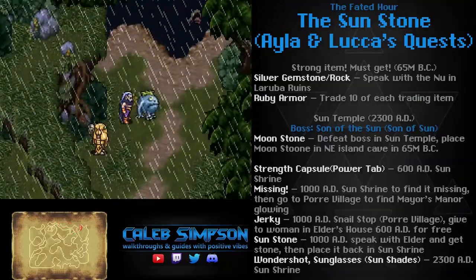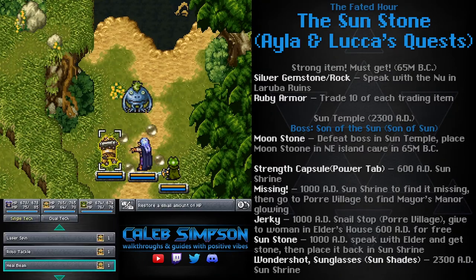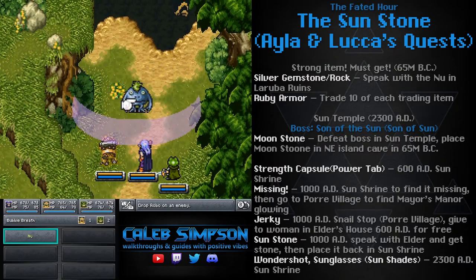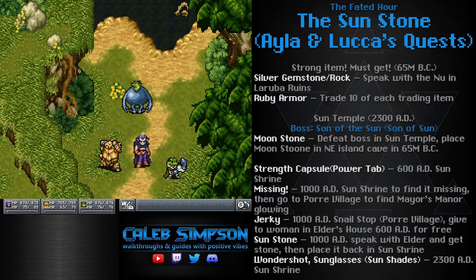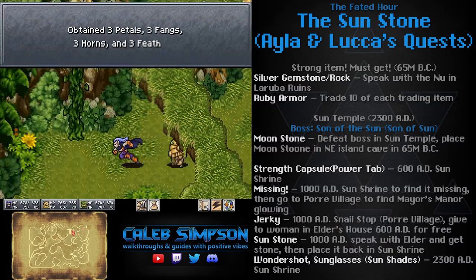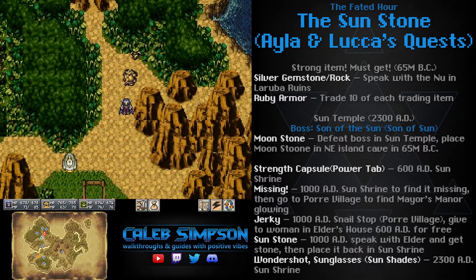One other thing worth noting in the hunting range is that Nus can appear as well. They appear whenever it's raining and will show up in either the top left, top right, or bottom right corners of the map. If you can touch them before the rain stops, you can fight them, and they give you a whole bunch of parts when defeated. So if you happen to see one, try and run to one of those corners when it starts raining, and hopefully you will find a Nu.